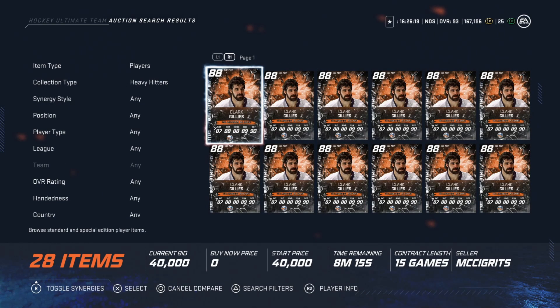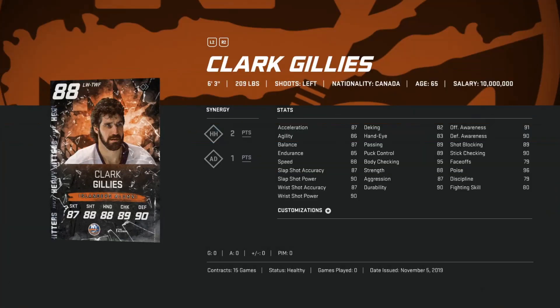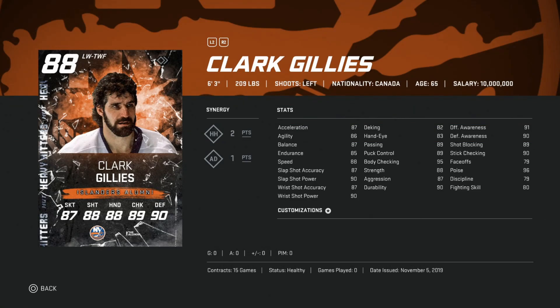The next heavy hitter card is going to be the 88 Clark Gillies. The reason I say to go after him is he's around 50K, but if you can get SP on him to give him plus 3 in speed, he's going to be right around 90, with a shot that's 87 and 90 overall. His offensive and defensive awareness stats, body checking, puck control, and passing are all very good. As long as you have the SP Synergy activated, you're going to be in really good shape, especially for only 50K.